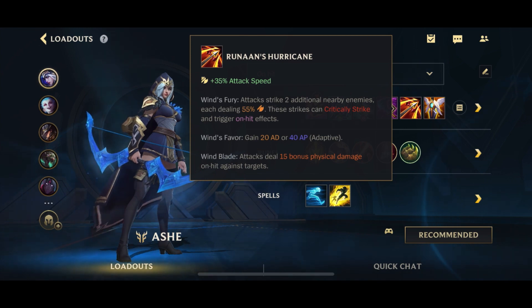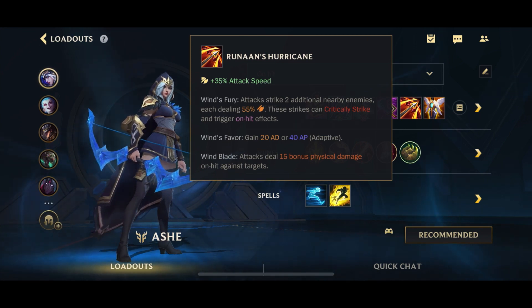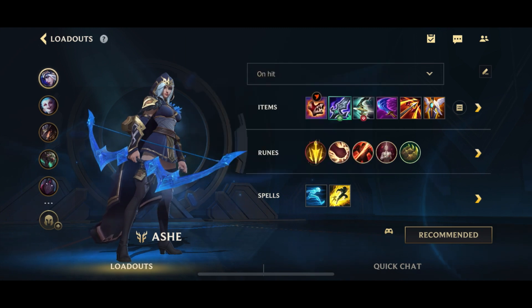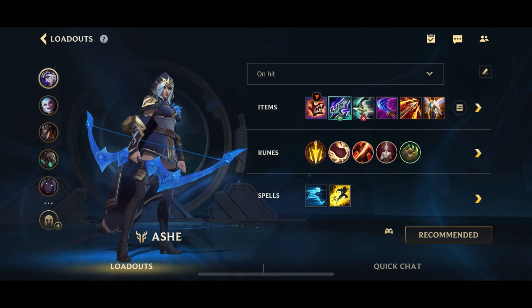The next item generally is going to be Runaan's Hurricane. Runaan's not only gives you the attack speed and the on-hit, but allows you to attack three people at one time. And by this point in the game, attacking three people at once with basically four on-hit items is going to be insane levels of damage on Ashe.